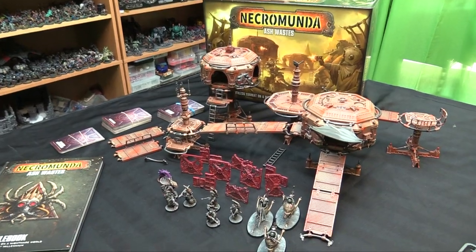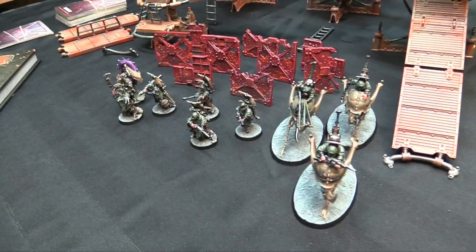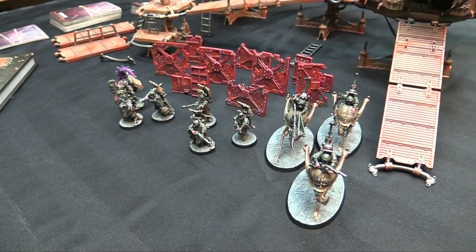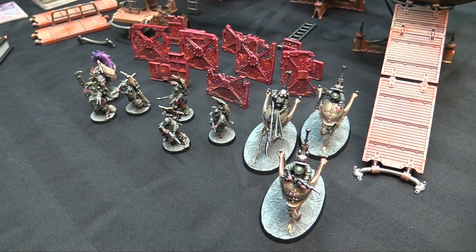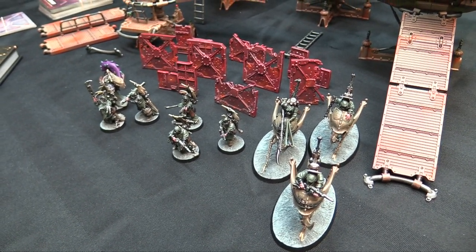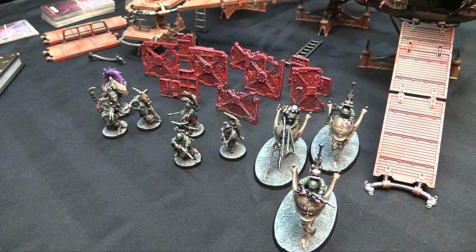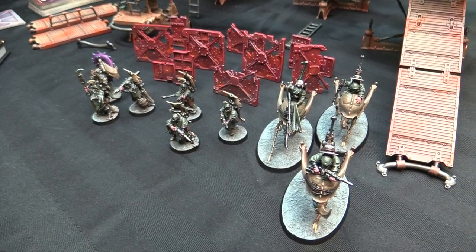Here is the Necromunda Ash Wastes terrain pack as well as the brand new Ash Waste Nomads. I split the box with Jay — gave him the Orlock sets that came in the box set as well as one of the two quad runners. I saved one quad runner to go with my gang, and then painted up a starting founding gang of Ash Waste Nomads.